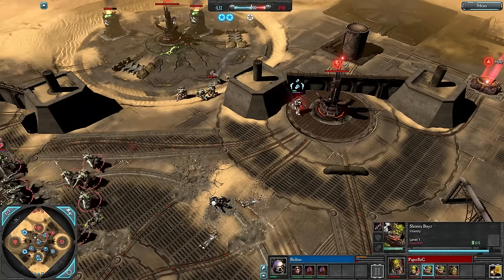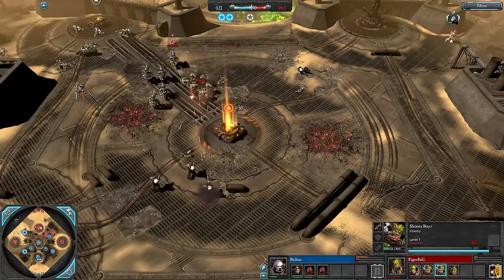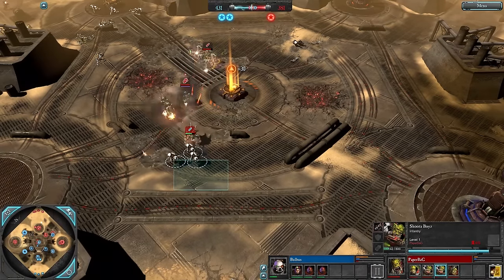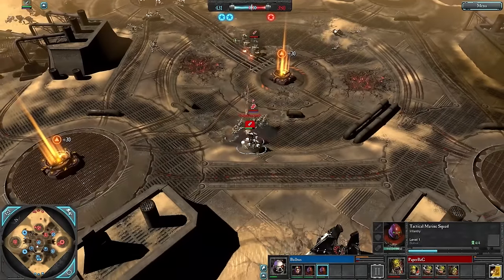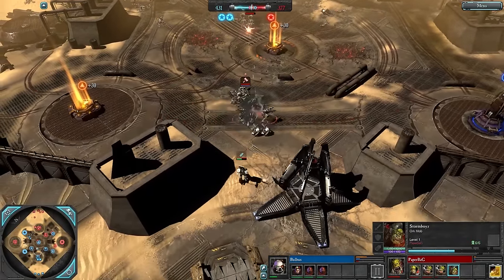That looks like what he's going to do — a Shooter Boy squad gets forced away straight away. Taking a lot of damage from the Purification Bar but the squad should live overall, being close to base and close to heals. We do have a Tactical Marine Sergeant here to lead them, and also a Storm Boy Knob Leader.